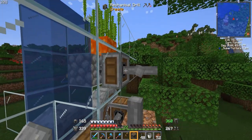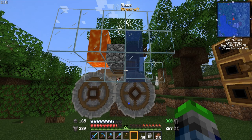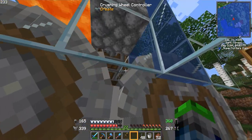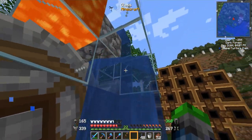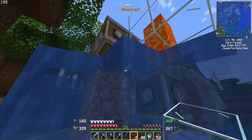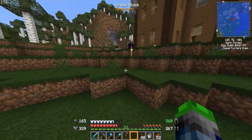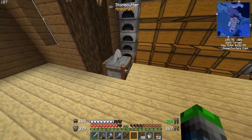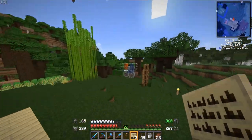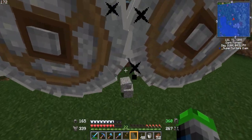Crisis averted — just crafted some more gearboxes. Going to turn one into a vertical gearbox. This should now be rocking and rolling. Using a sign on this block instead of glass with water running down — makes more sense and looks way better. We are getting gravel. It's very important not to throw your own items in there because they will be destroyed.